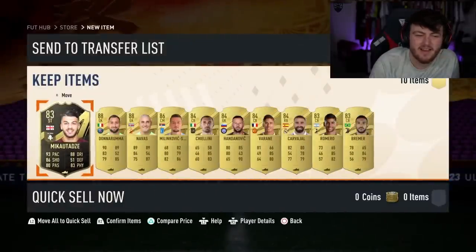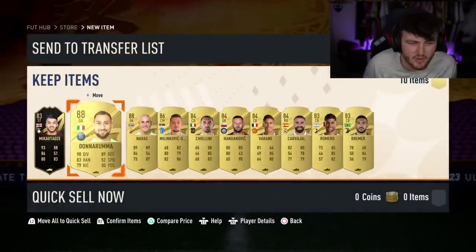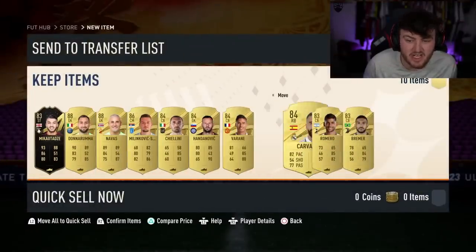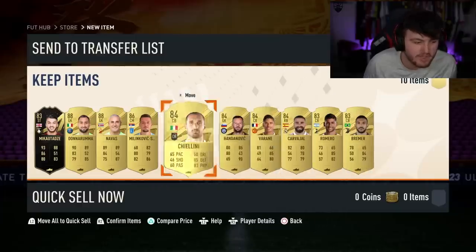Hey, we get Mikatadze — who is absolutely killing it for FC Metz. Well, he actually isn't — he had like three good games in the last eight weeks. But 88 Donnarumma, 88 Kelo Navas, and 86 Milinkovic-Savic. That's actually a really good 83 times 10 — only three 83s. We'll take that.